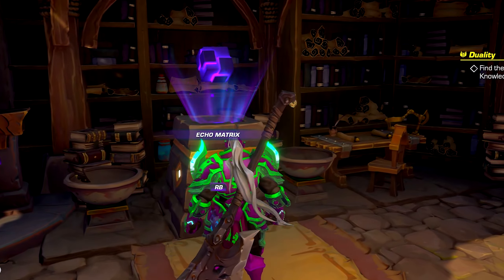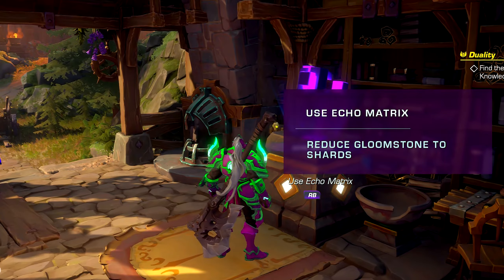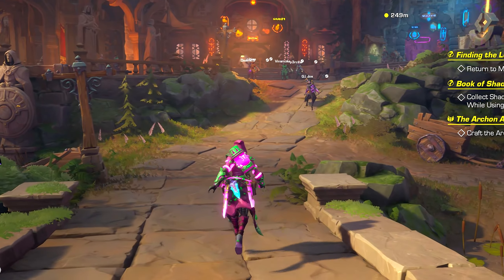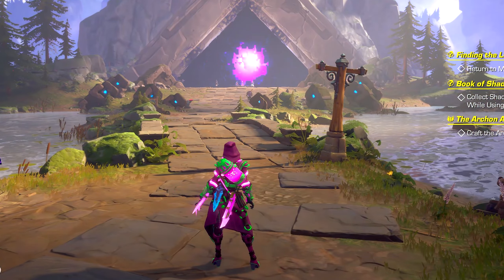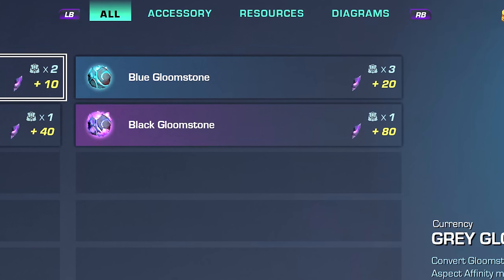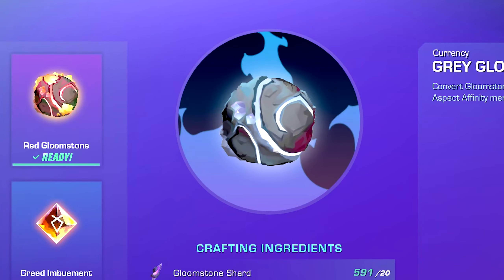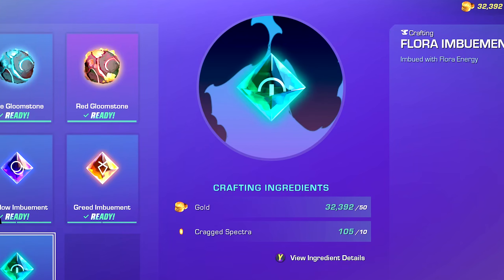As you're going through dungeons and exploring the world, you might stumble across a gloomstone shard. If you go to a crafting table, you can convert those shards into colored gloomstones. Gloomstones are a required resource for a handful of different things in the game, but for the most part they're used when leveling up your character and weapons. If you ever decide to break a gloomstone down into shards, you're going to get half of the shards back that you invested into crafting it — worth noting because as you get later in the game, you might not need gray gloomstones as much. At the crafting table, you can also craft imbuements as well.